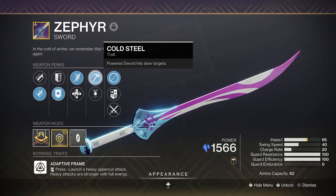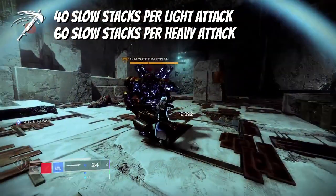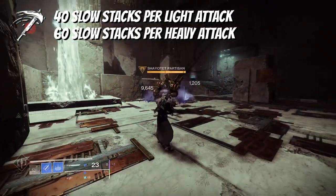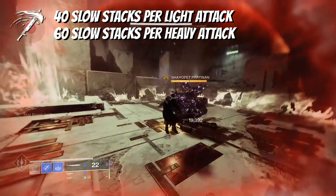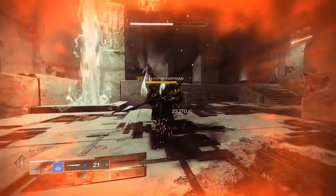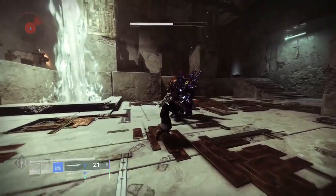Cold Steel by itself is an excellent perk, with 3 light attacks or 2 heavy attacks applying stacks of slow to enemies, ultimately freezing them which will then cause additional shatter damage — offering excellent versatility in all levels of content, even freezing champions in their spot without any anti-champion mods equipped.